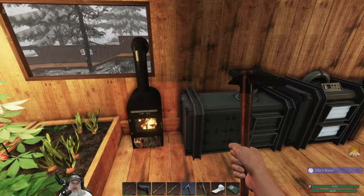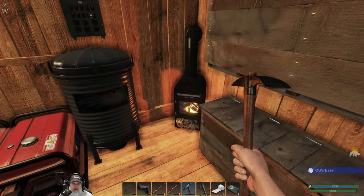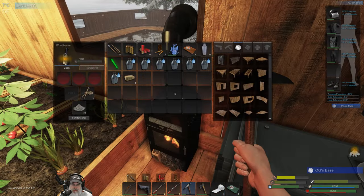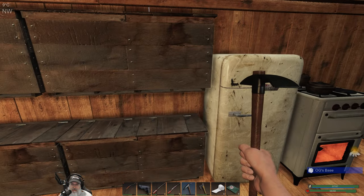No spoilage on those tomatoes — I think we're good to go there. The fires are almost ready to go out; let's get them stoked quick. That's the perfect time to use a Presto log, right before it goes out — then you get the most bang for your buck.